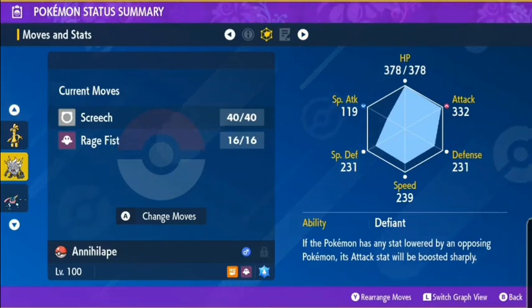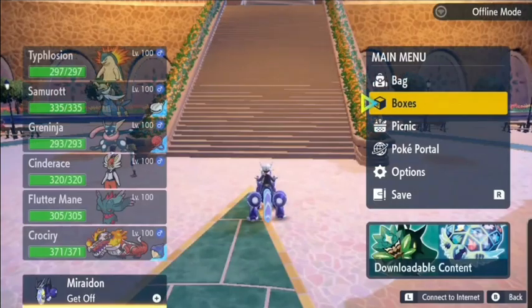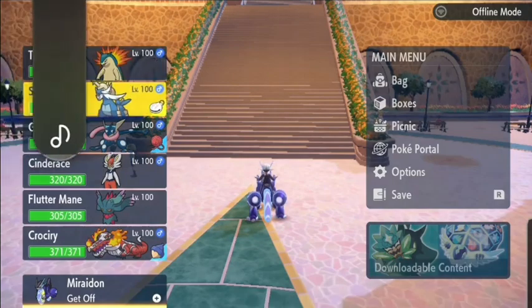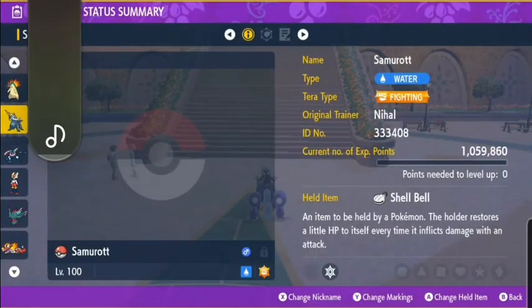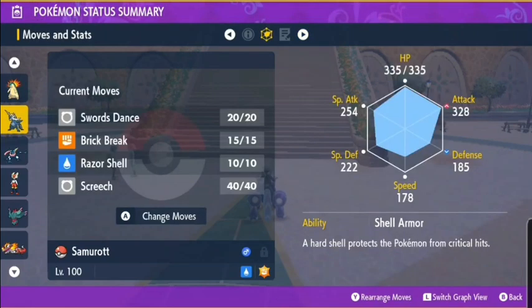Set up a picnic with them, put the ball out, do whatever you want, and wait around 5 minutes. Samurott should then have learned Screech. One final look at its stats — no hyper training, just leave it the way it is.